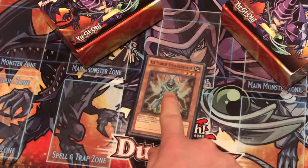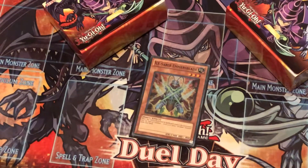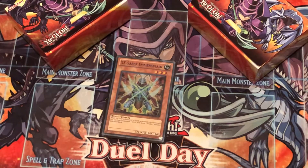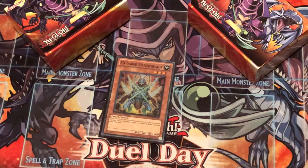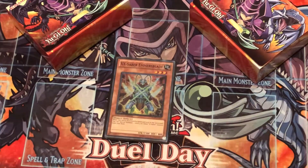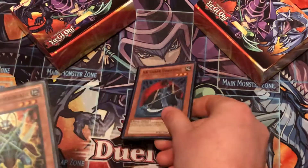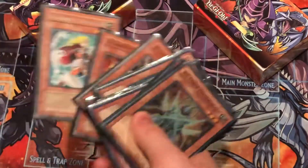For the last X-Saber monster, one Emmersblade. I was playing him at three, then two, and now one is working best for me. What he does is kind of like Dark Soul but not quite — whenever he's sent to the graveyard by battle you special summon a level four or lower X-Saber monster from the deck. Normally what I do is search Dark Soul, or search Pashuul, or search another monster.